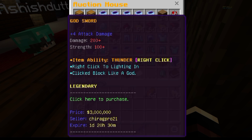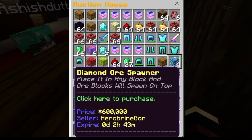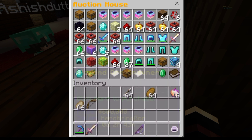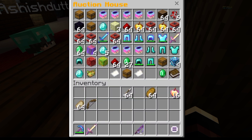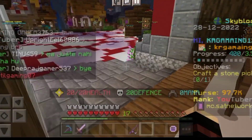Otherwise I will go offline and grind it, then make it again. For making it, you need somewhere around 24 stacks of Enchanted Cobblestone — 24 stacks of Enchanted Cobblestone.